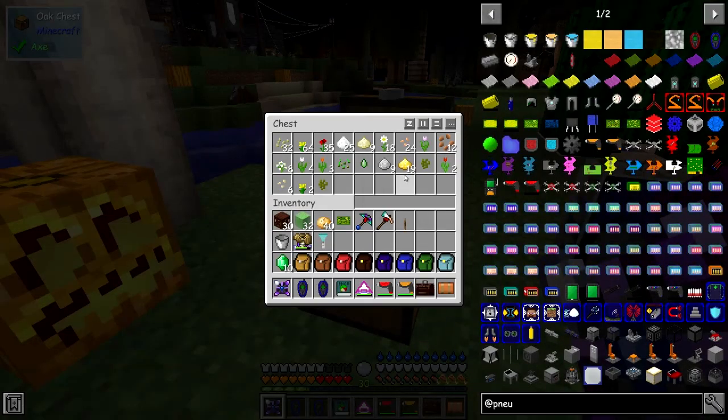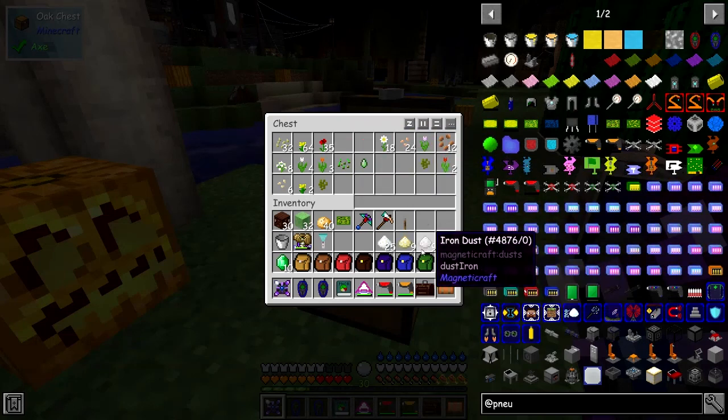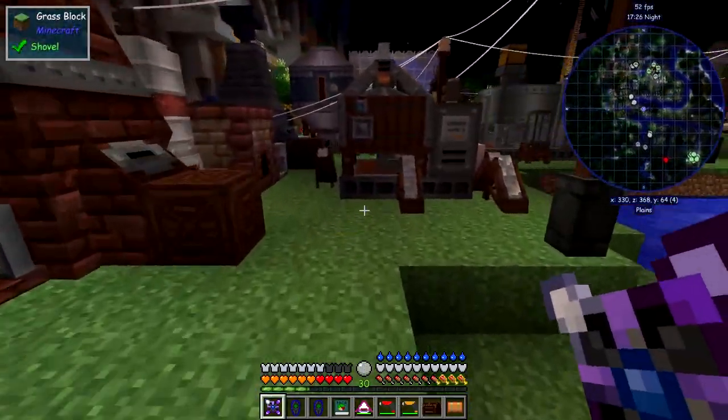So the problem is in here - it's picking up dust. It's picking up gold dust, iron dust, nickel dust and aluminium dust, and they're coming from the processing of ores. So let's go and have a look at what's actually causing that.